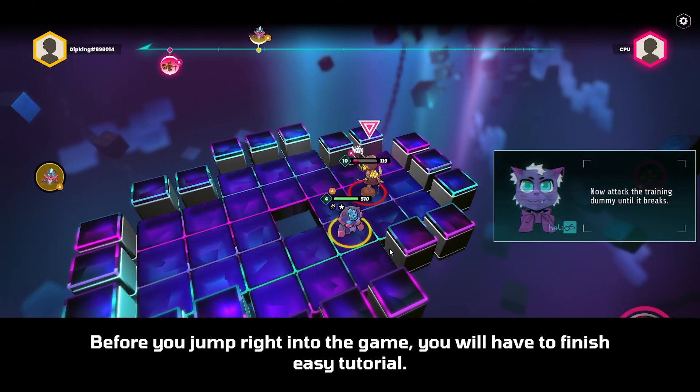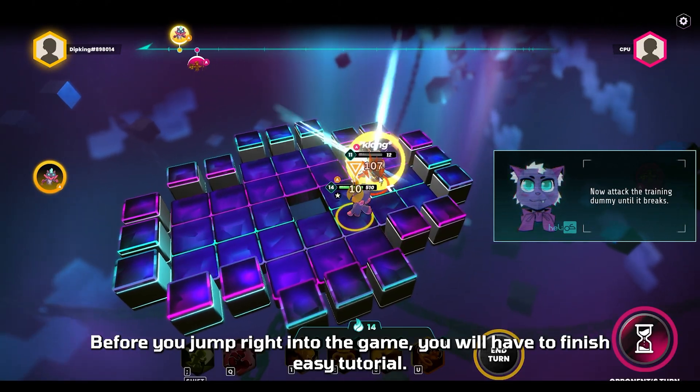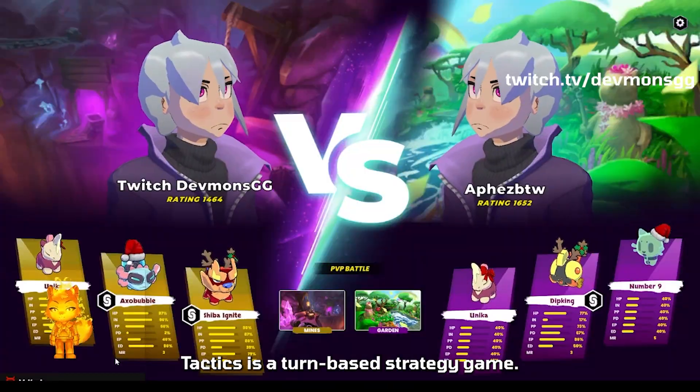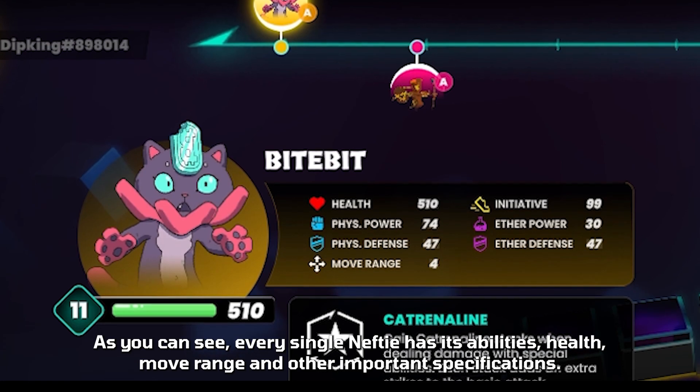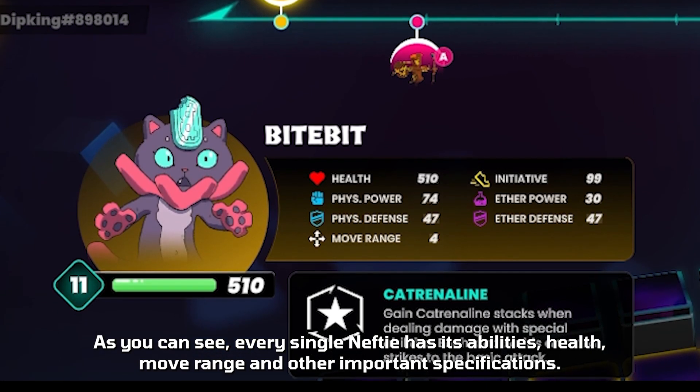Let's take a look at the game. Before you jump right into the game, you will have to finish an easy tutorial. Tactics is a turn-based strategy game. As you can see, every single Nefty has its abilities, health, move range, and other important specifications.